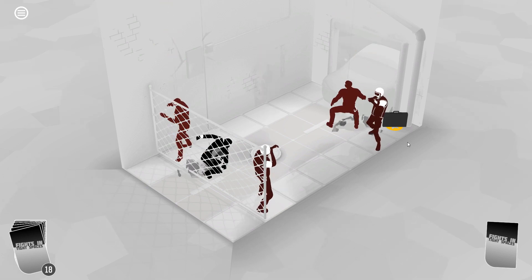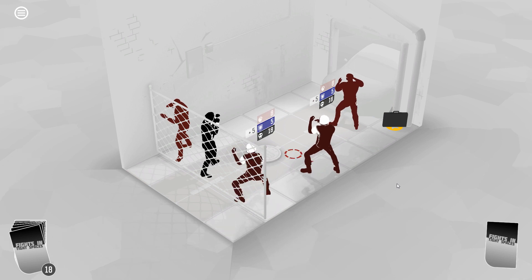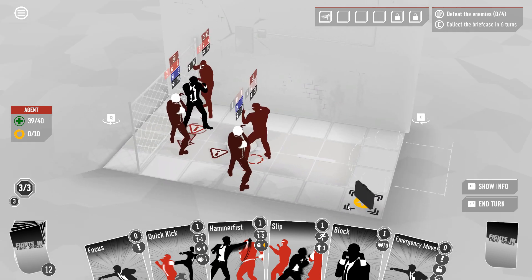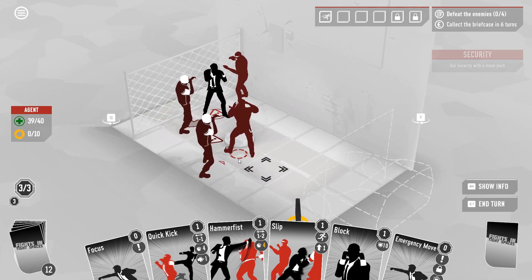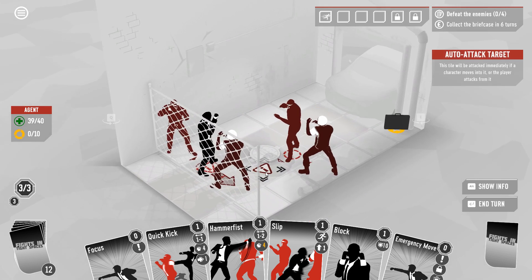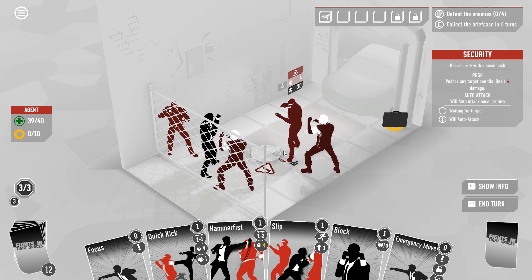These guys have armor on. The secondary objective is to collect the briefcase in six turns. These dudes have Overwatch basically — this is an auto-attack target. If any character moves into this zone, this guy will immediately attack them with his four damage and push-one-tile attack. So we might be able to make something of that. It's also worth noting that this goes off if the player is standing in it and attacks, so we need to probably not be here anymore.